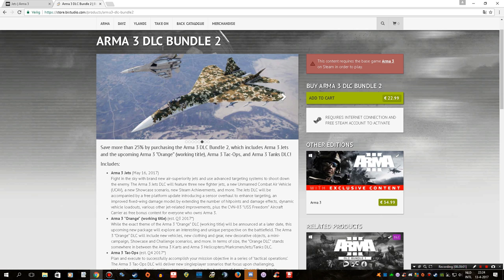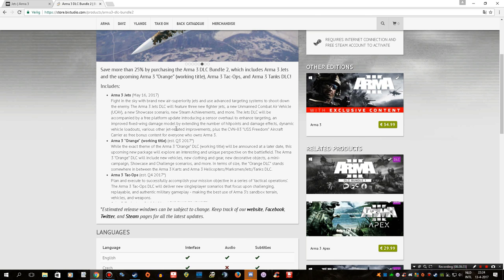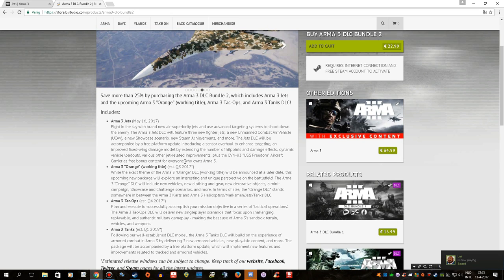If you buy DLC Bundle 2 it will cost you 23 euros, and for four pieces of content I think that is a lot of value. Even though I'm not personally interested in the Jets DLC or probably the Tanks DLC, I will still end up purchasing this because I want to support Bohemia Interactive and I would like to see them move on to a new engine at some point. They're not milking us — they're giving us free stuff along the way as well. If you bought the Arma 3 Alpha when it first came out for 20 euros, all of these features would have come to you for free. You just can't use the new planes, helicopters, and guns — but you can play multiplayer and you're not separated from your friends. That is a really powerful thing, because there are so many games that get that part wrong.